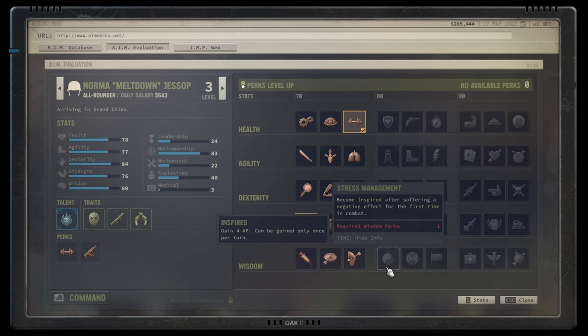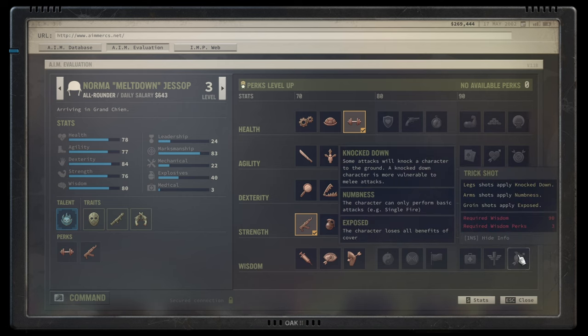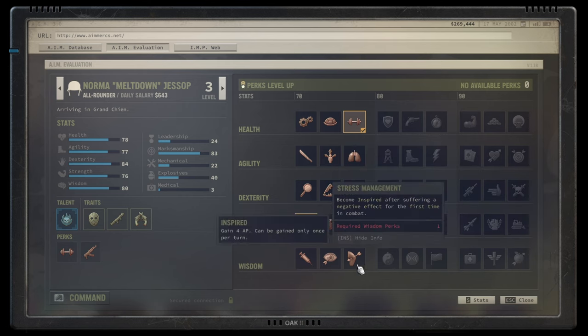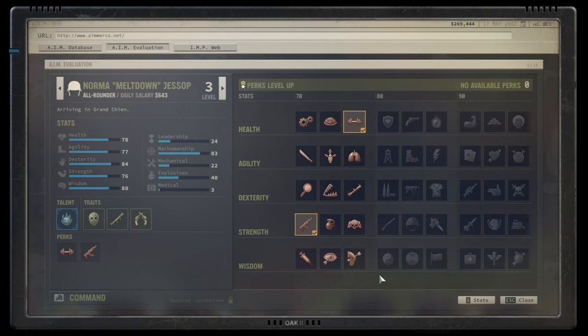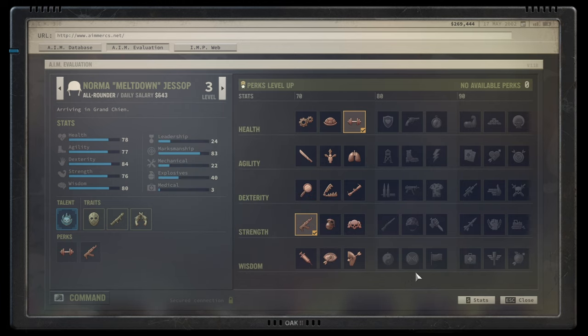I know it sounds like the wisdom tree isn't worth it, but hold on — the issue is that some talents underperform, not the whole tree. Let me walk through what is genuinely strong. Distracting Shot is great; the others I'm about to cover are all fantastic in their own right. The tree has some clear winners that outshine the rest significantly.